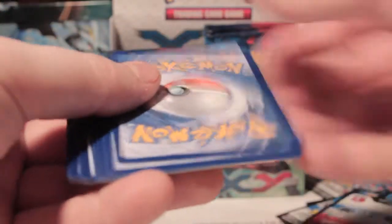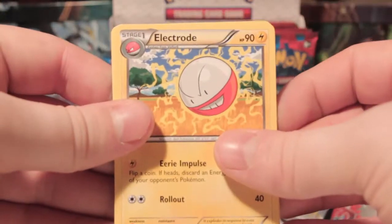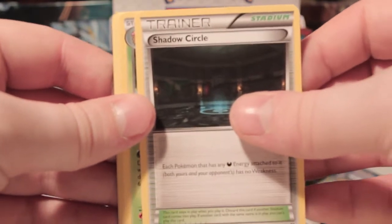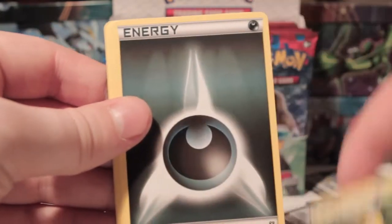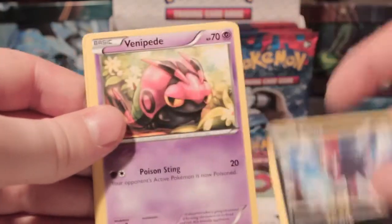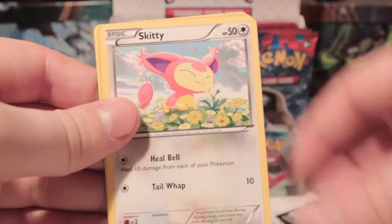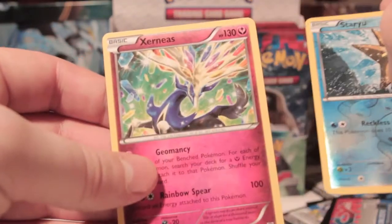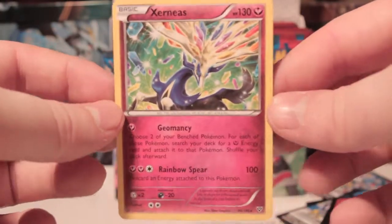Alright, last tenth pack of this part — end on a good one. So we've got Electrode, Shadow Circle, Kakuna, Dark Energy, Weedle, Zorua, Venipede, Skitty, Staryu Reverse, and a Xerneas Rare. Very playable card.